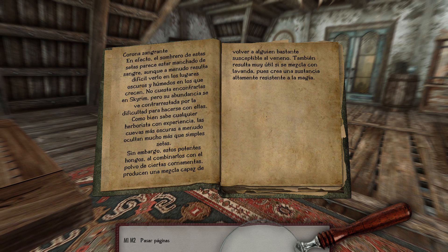Corona sangrante. En efecto, el sombrero de estas setas parece estar manchado de sangre, aunque a menudo resulta difícil verlo en los lugares oscuros y húmedos en los que crecen. No cuesta encontrarlas en Skyrim, pero su abundancia se ve contrarrestada por la dificultad para hacerse con ellas. Como bien sabe cualquier herborista con experiencia, las cuevas más oscuras a menudo ocultan mucho más que simples setas.